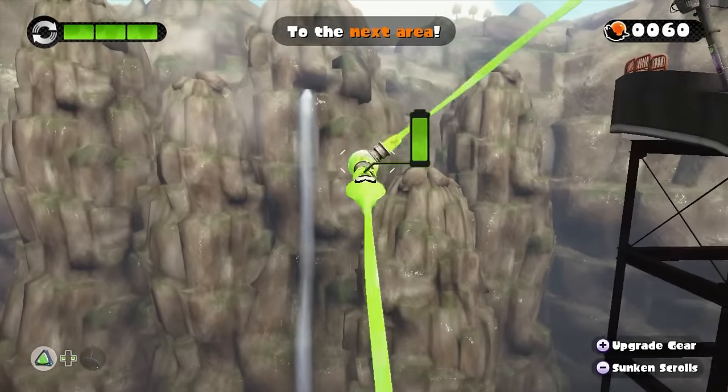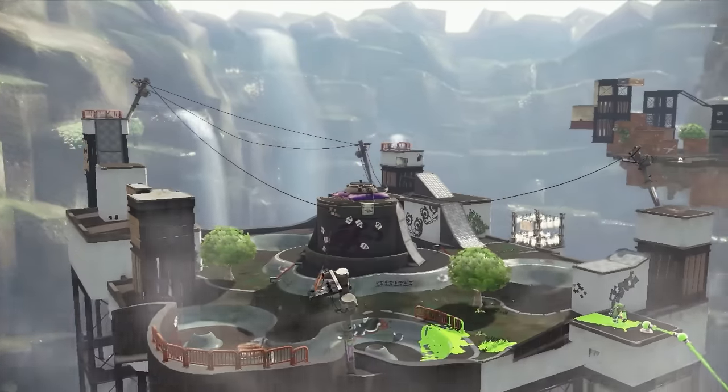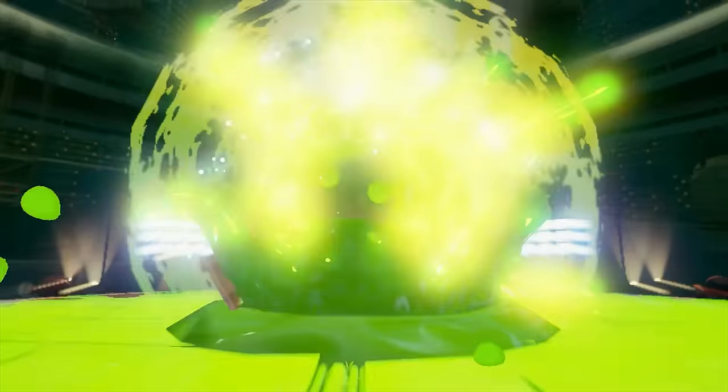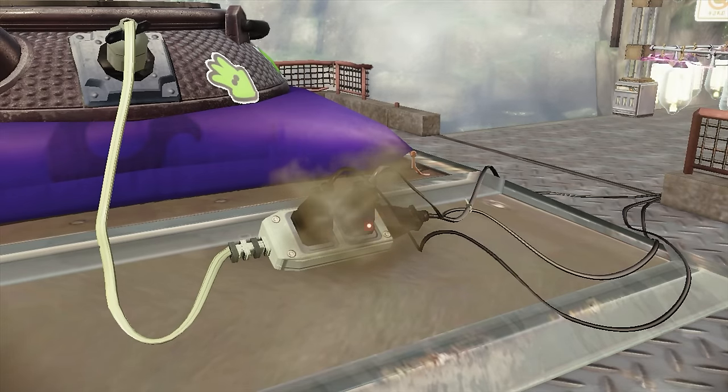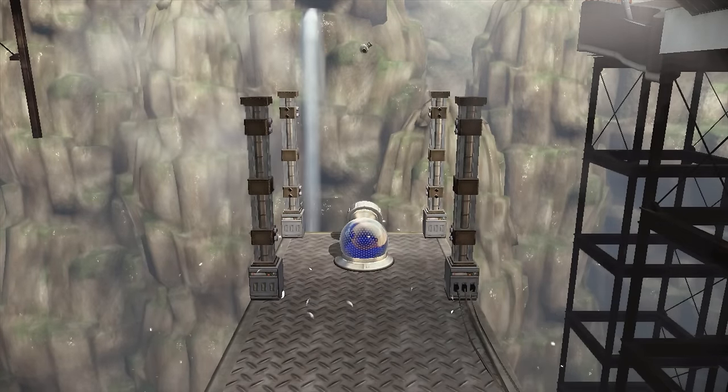Octo Valley is divided into five sections, each of which contain a set of levels and a boss stage after all the world's levels have been cleared. After that area's boss has been defeated, a barrier blocking the way to the next world will be destroyed. Usually, this path is an ink rail that needs to be activated.